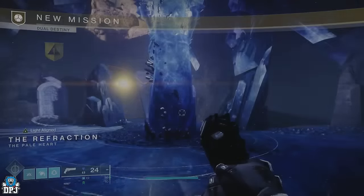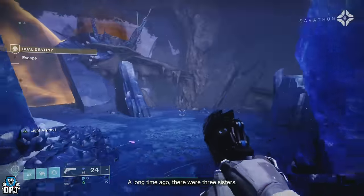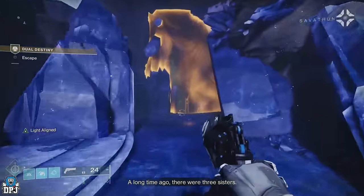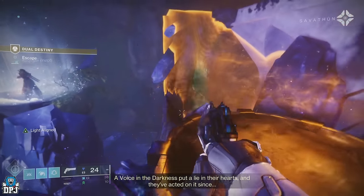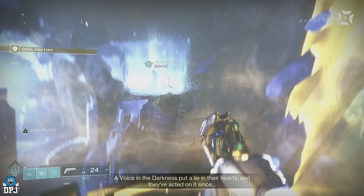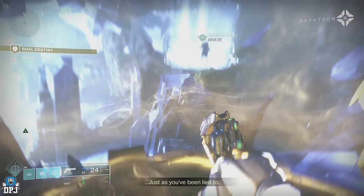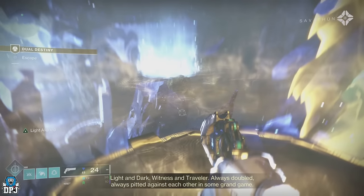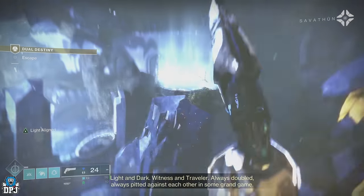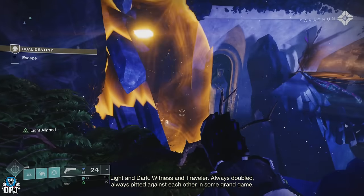Secondly, the mission consists of you having to use light and dark subclasses, meaning this two-man activity requires one person on a light subclass and one person on a dark subclass — or Prismatic, as it counts as both, so both can use Prismatic if you want. Light subclasses are Arc, Void, and Solar. Dark subclasses are Stasis and Strand. Thirdly, this mission is timed, so although you accumulate time as you go, you really can't hang around.